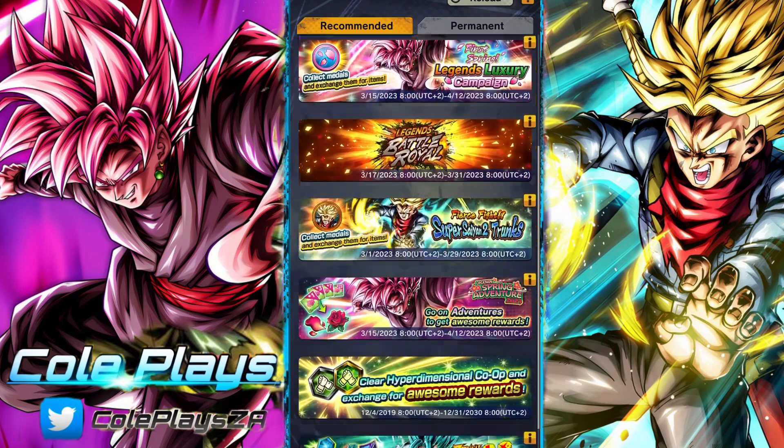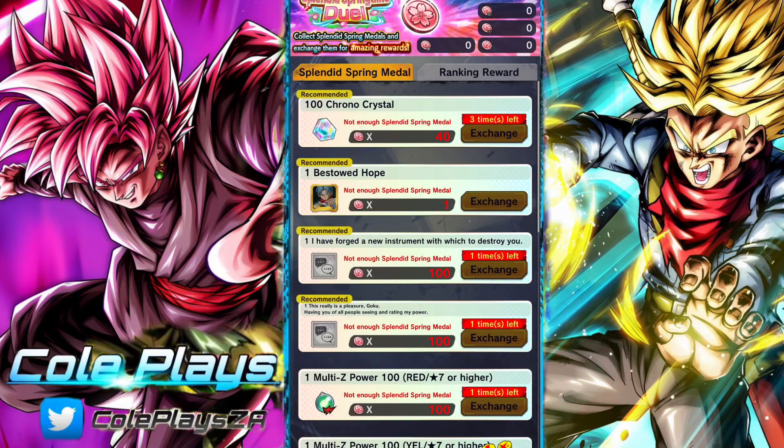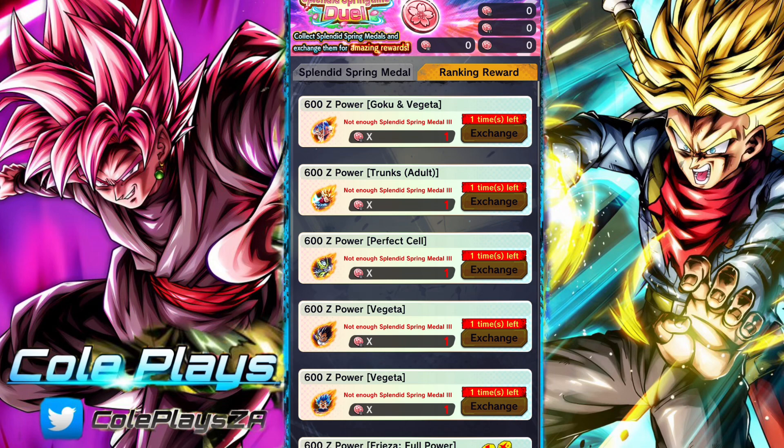If you look at what they can get in terms of the exchange shop, it's pretty good. The Ranked Springtime Medals can get you 600 Z Power for a Legends Limited of your choice from a decent selection.